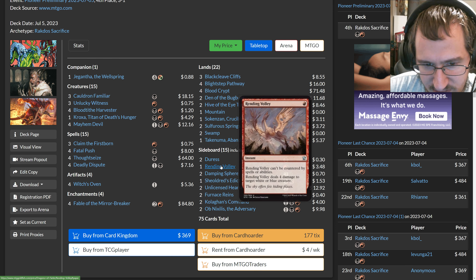With four mana you can double-spell with two Blood Tithe Harvesters, cast Familiar plus Witch's Oven and leave up a Fatal Push — triggering revolt from the Treasure Deadly Dispute makes — or play Mayhem Devil and sacrifice the Treasure to net a mana and play Cauldron Familiar or Unlucky Witness. Twenty-two lands feels fine because Blood Tithe Harvester generates Blood tokens to hit land drops two and three, and between Deadly Dispute, Blood tokens, Unlucky Witness, and Fable you can reach the mana count you need.